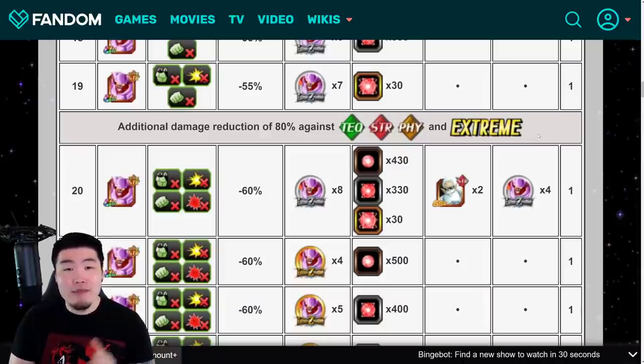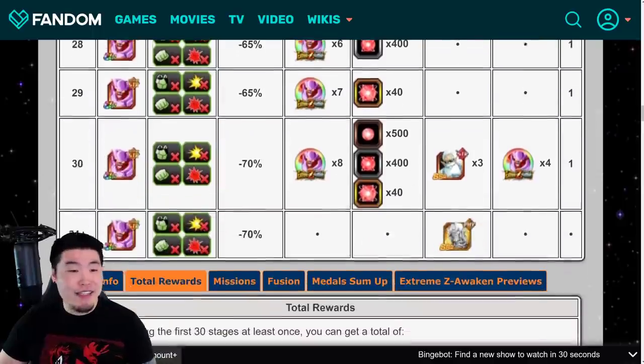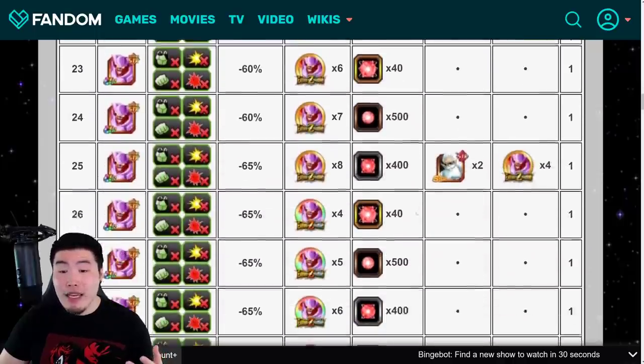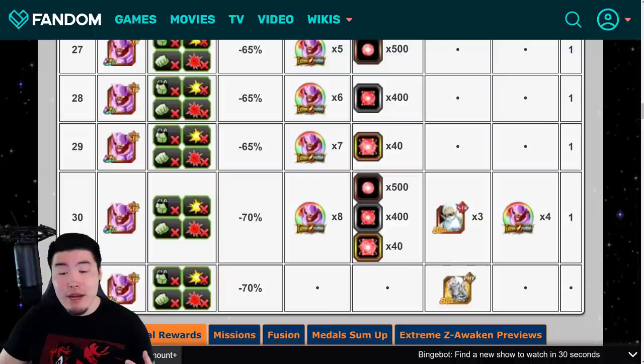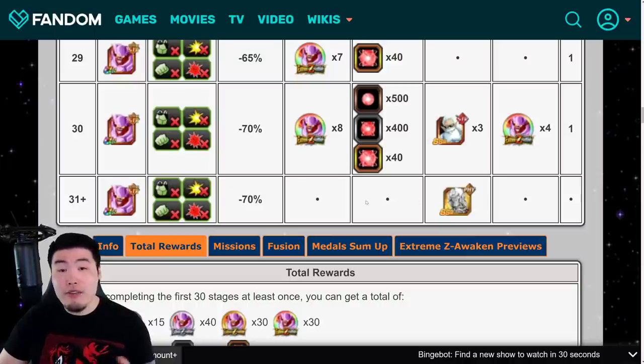Clearly the best options here are AGL type units — specifically Super AGL — and INT units would work too, but AGL would be best. We'll get to the team building specifics shortly. You can bring a solid mono Super AGL team and that should work fine. As for the event rewards, we're getting a bunch of orbs, all the EZA medals, some STR Grand Kais, and one dragon stone per level up to level 30.